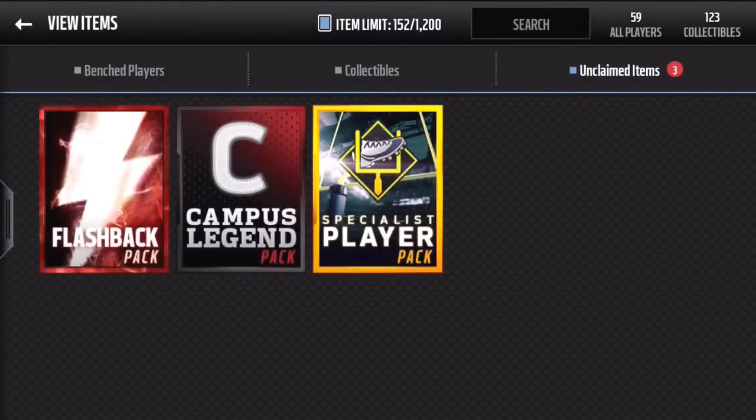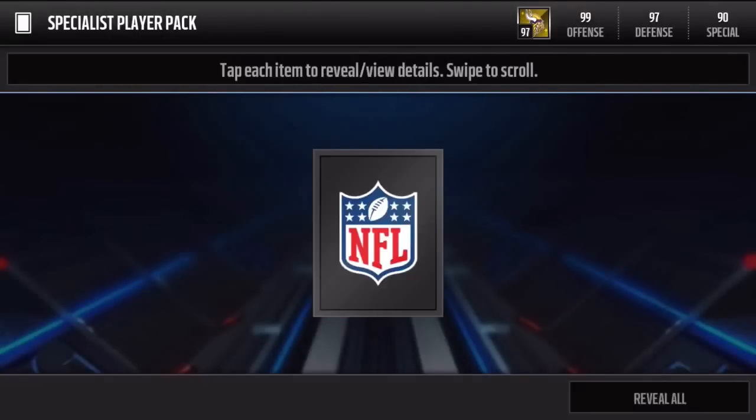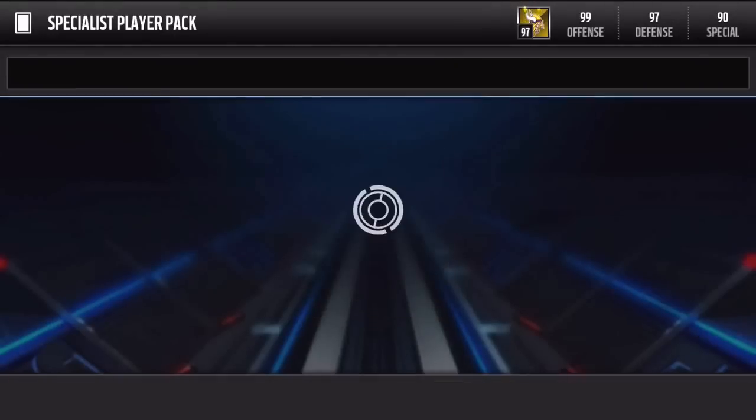The specialist player pack can give you any elite special teams player - that could give us like an 85 punt returner or 85 kick returner, which would be terrible. But we're hoping for the best, maybe one of those 96-pluses. Oh, Tyler Lockett - nice! That is a sick one. It's not a kicker or anything, and we don't really have Devin Hester yet, so that one's gonna be really nice for my team.